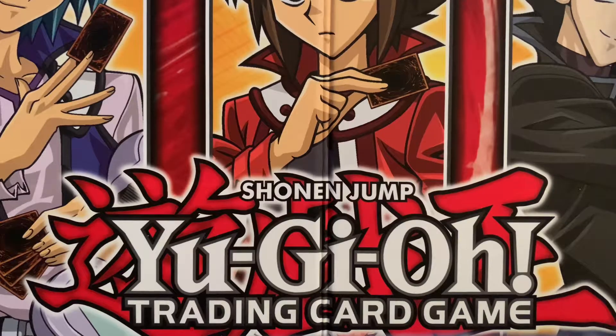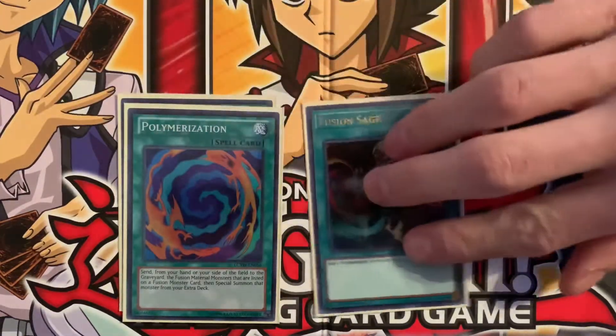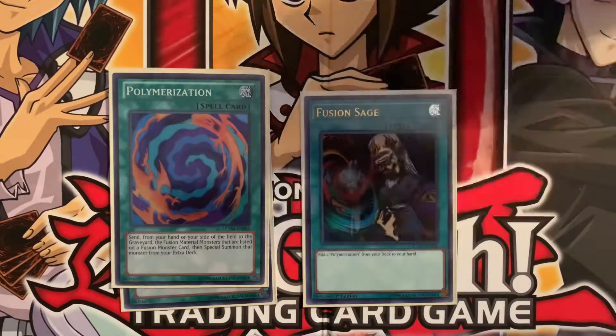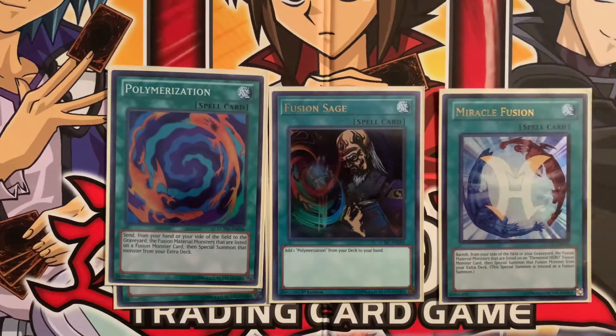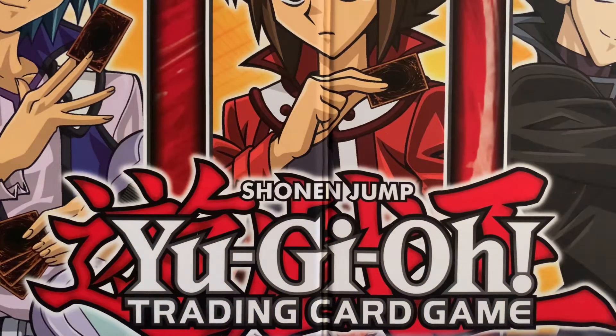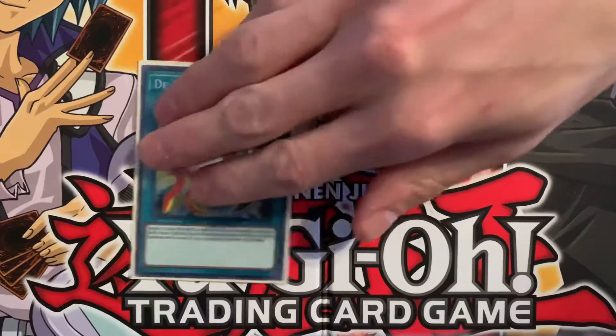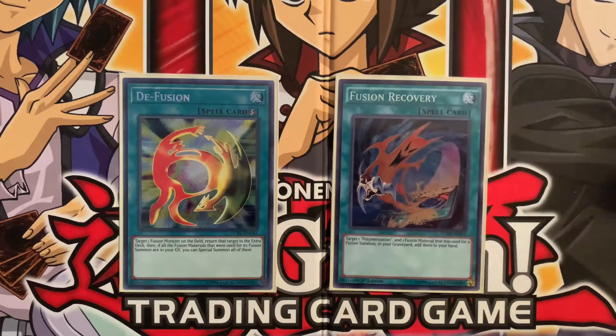We get into the core of the strategy. We have two Polymerizations and a Fusion Sage to search out Polymerization more easily. A Miracle Fusion, being able to Fusion Summon from the graveyard and then banish — that comes in handy especially because many fusions in this deck use Clayman and Bubbleman multiple times, so reusing those materials is super helpful. We also have D-Fusion as well as Fusion Recovery — another piece to facilitate additional Polymerization fusion summons in the future.